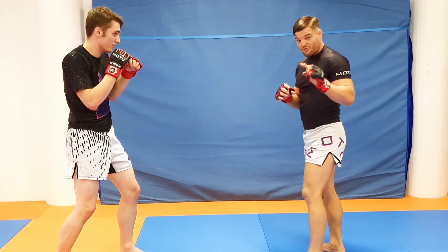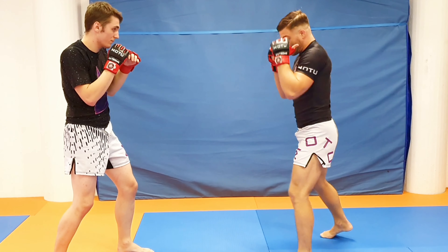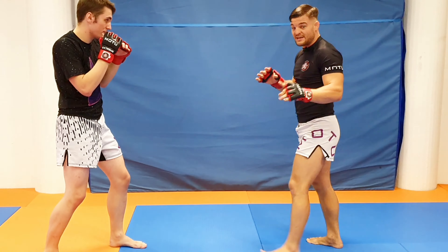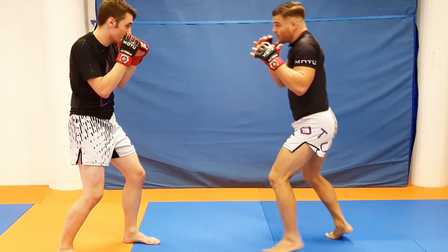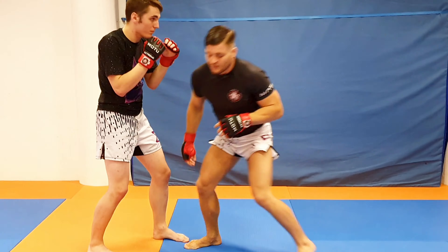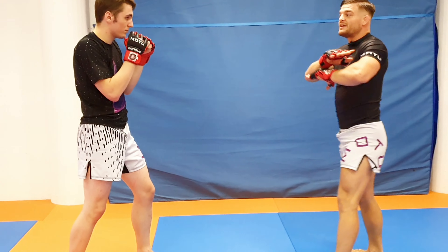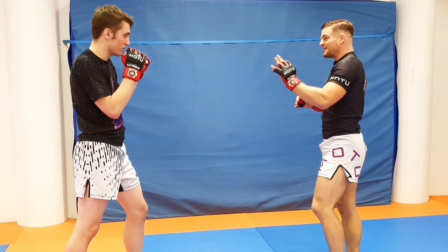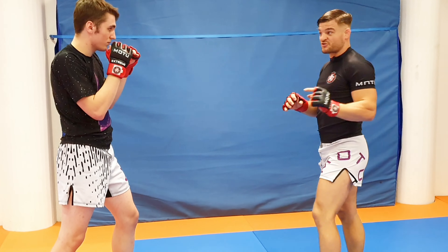When learning this, the first thing we'll cover is a step-in with a left-right and then a double leg. Number one: walk, step in, left-right, drop, double leg. The punches don't even need to hit — you just need to make him think that you are striking.